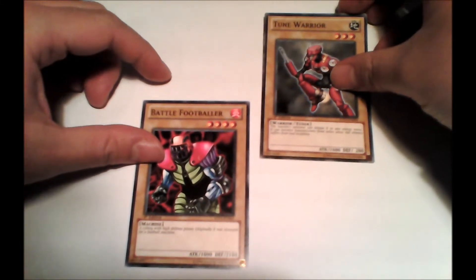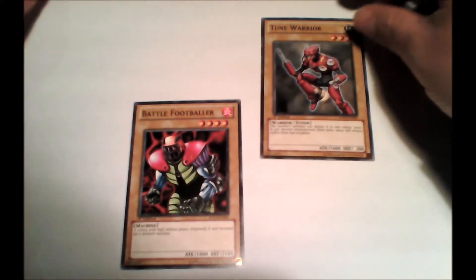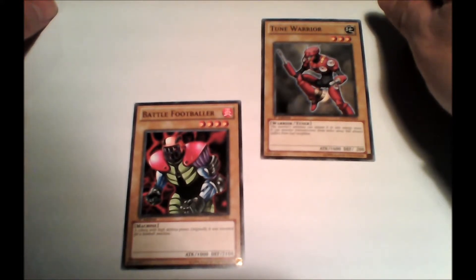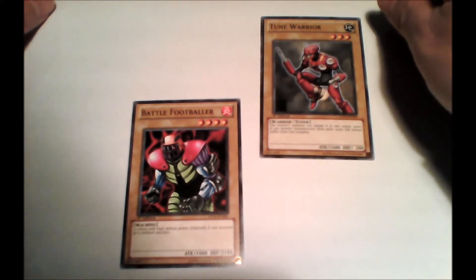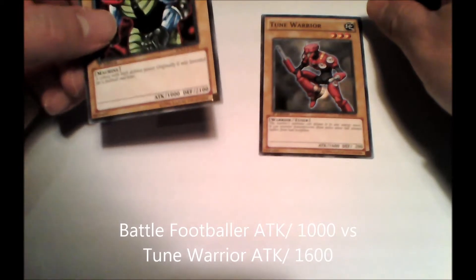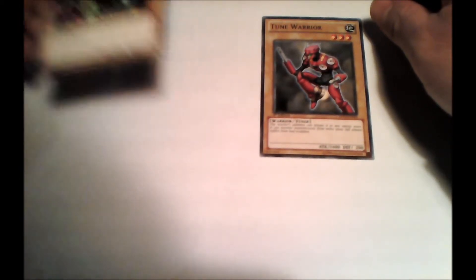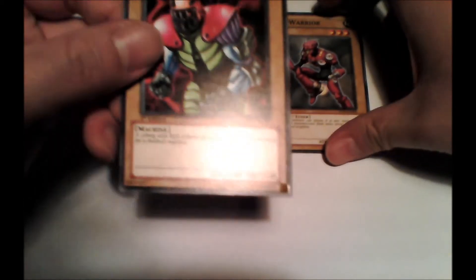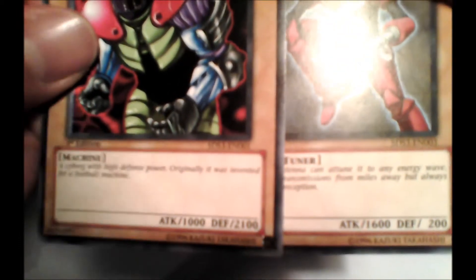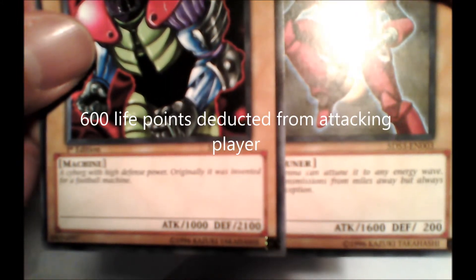There are three different outcomes: one where your attacking value is higher than his, one where the attacking values are equal, and lastly if your attacking value is less than his. In this case mine is less, so my monster is destroyed and I would lose a number of life points equal to the difference between those attack values — in this case, I would lose 600 life points.